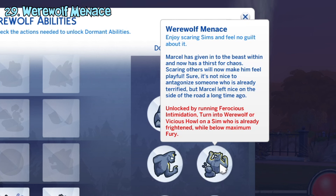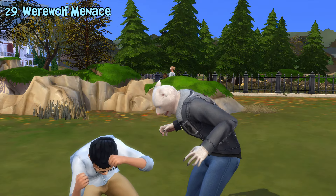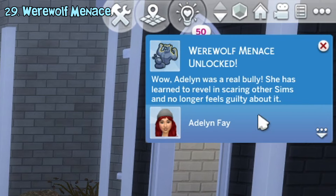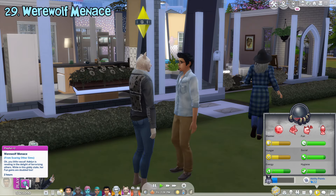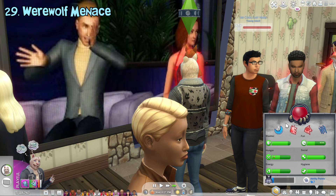The werewolf menace ability can be unlocked by performing ferocious intimidation or vicious howl on a sim who is already scared while they're below maximum fury. With this ability unlocked, when they do those interactions again, they will gain a special playful moodlet. While active, their fun need gain will double.